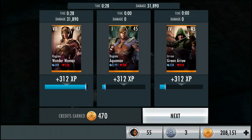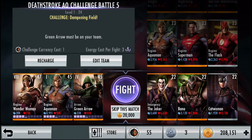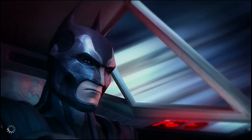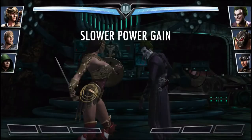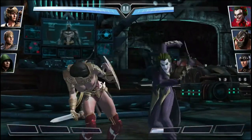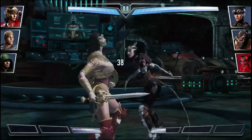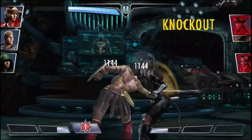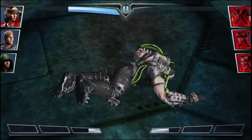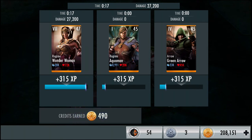Moving on to the 12th fight against level 22 Insurgency Joker, Bane, and Catwoman with Damper Field on — 20,000 credits to skip as well. After this we only have 3 more fights to go. Joker took almost half my health right there. Knocked out Catwoman, in comes Bane. Finished him off with one hit from the shield. 12th fight is in the bag — 490 credits.